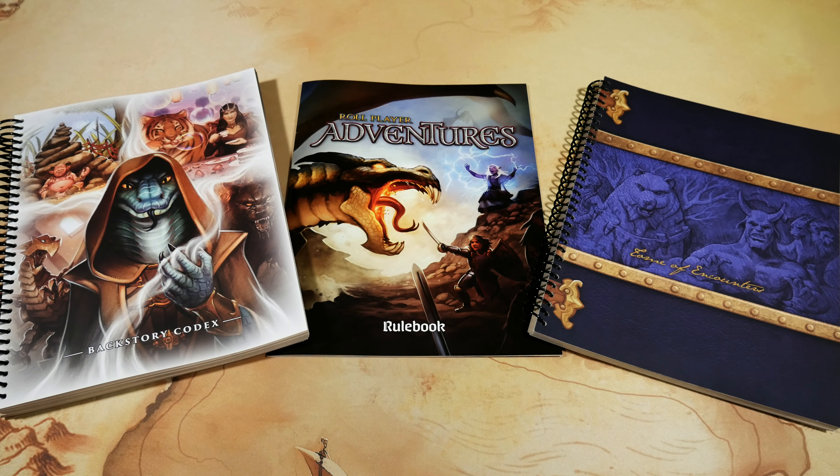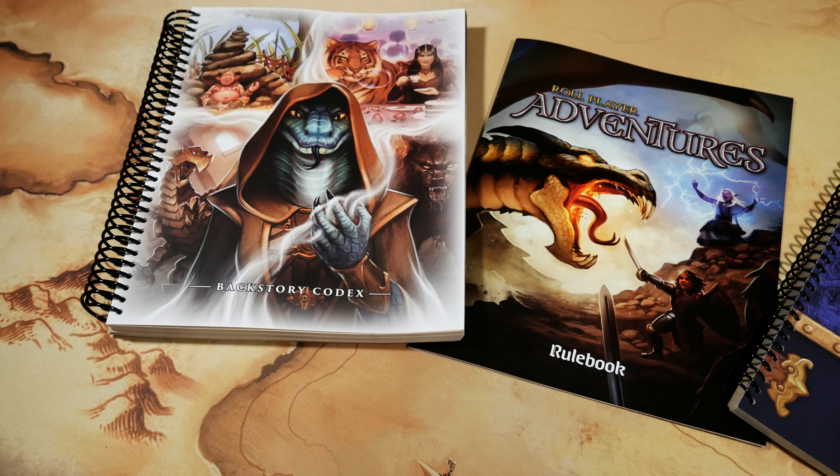The rulebook and the encounter book you can expect to find inside the base game, and the Backstory Codex comes from the expansion. We're going to put our focus on the rulebook to start with the campaign setup, then dive into the Backstory Codex for the expansion steps. If you don't have the expansion you can skip past those points in this video, then head back to the rulebook for the adventure setup.